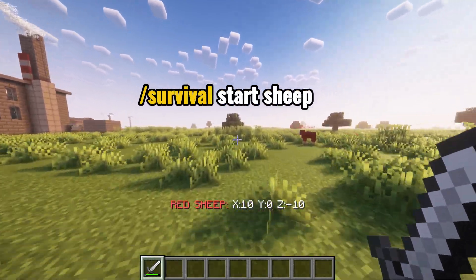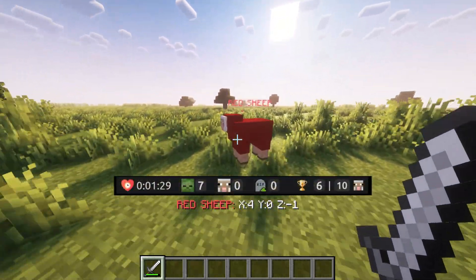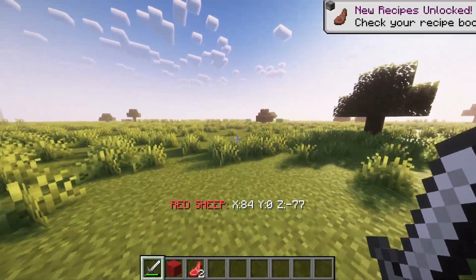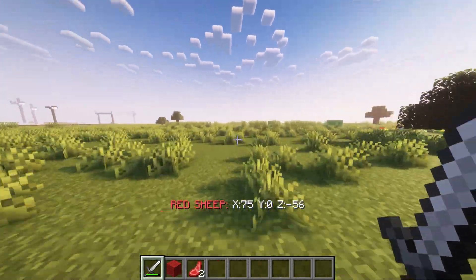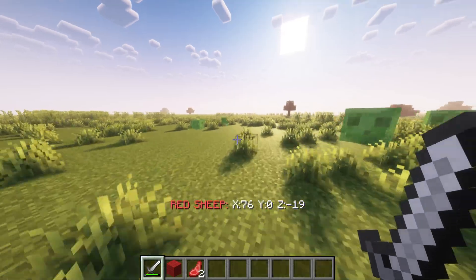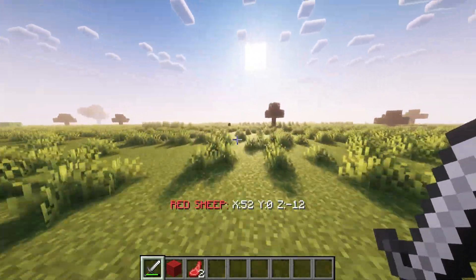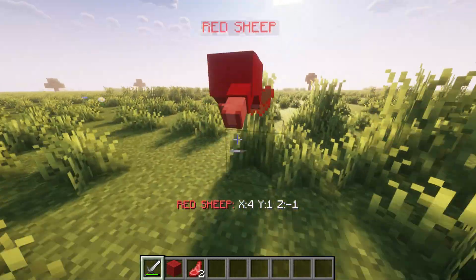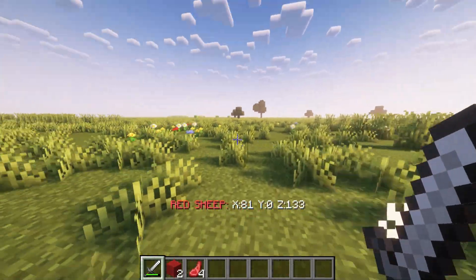Survival Start Sheep 10 — a red sheep will appear within a radius around you, and at the bottom of the screen you'll see how many more blocks you need to go to find it. When you find 10 sheep, a win will be automatically counted.